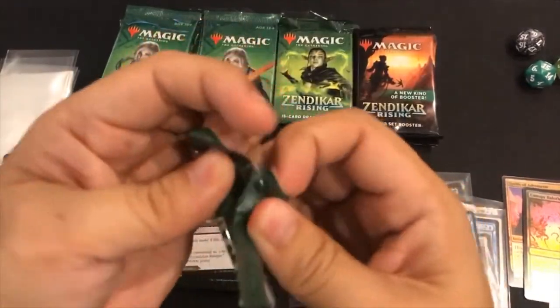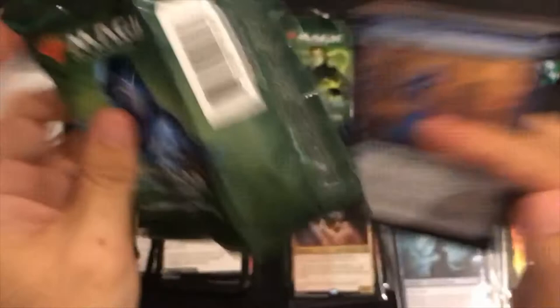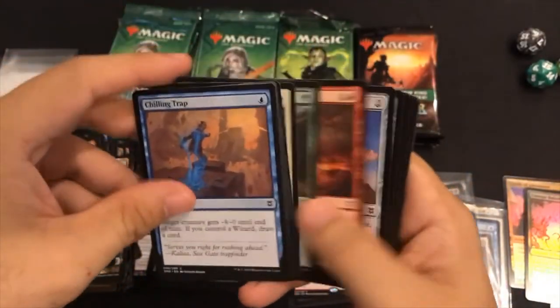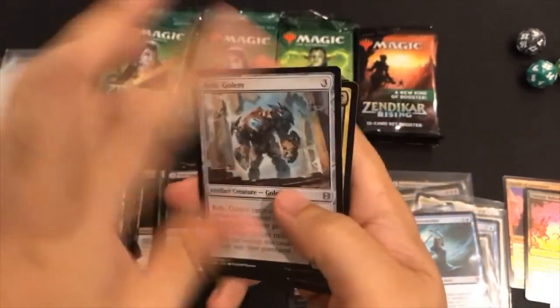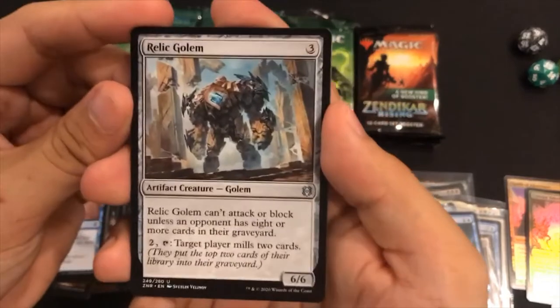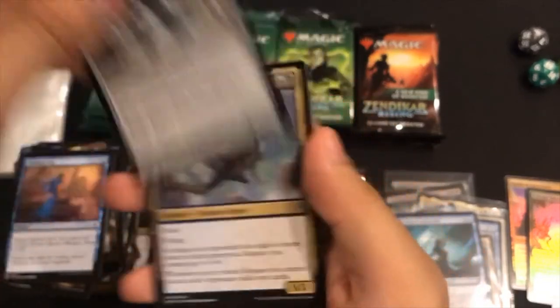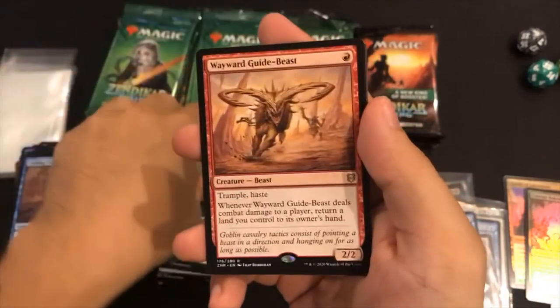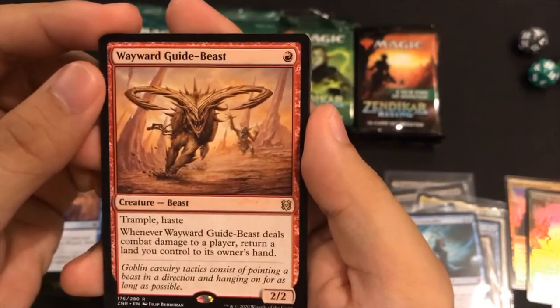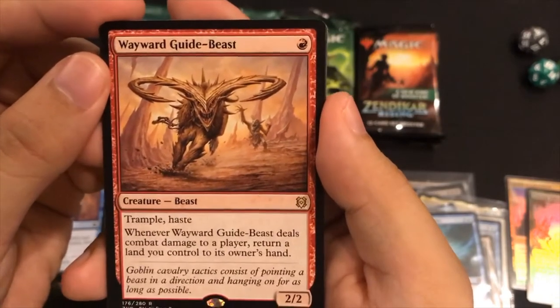I'm really excited to get to those promo cards - I guess they're called pre-release cards? Either way they're shiny and they have dates on them. I like dates - sometimes I'll eat a prune though, whatever. Relic Golem, Soaring Thought Thief, Tangled Florahedron, Wayward Guide-Beast - that's a really cool picture. Look at those horns! I think he just wants to give you a hug.